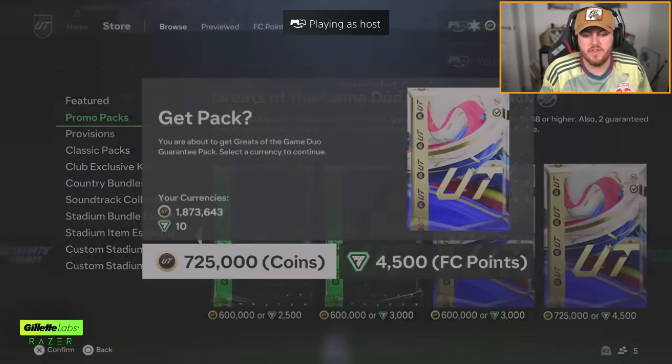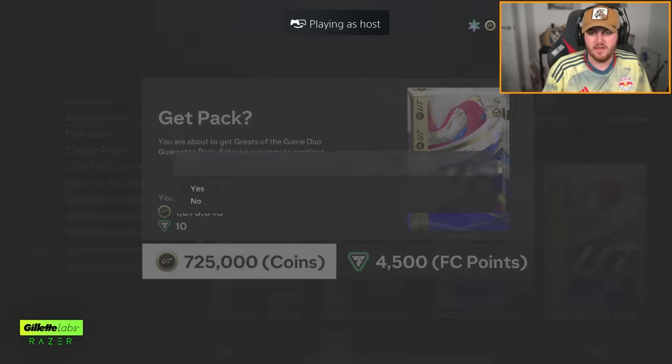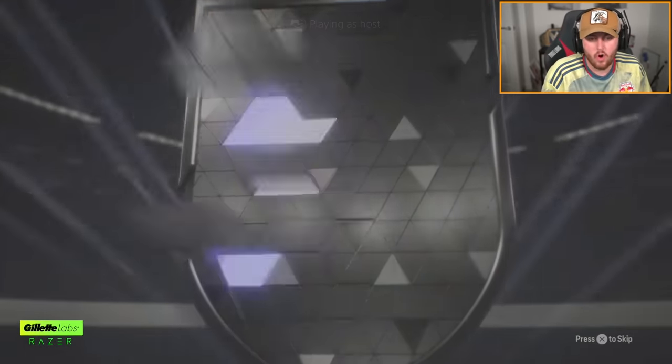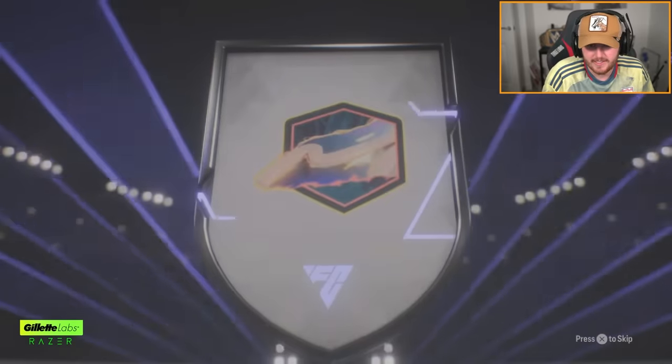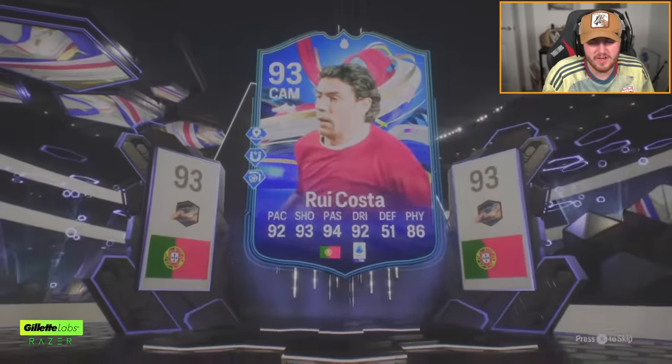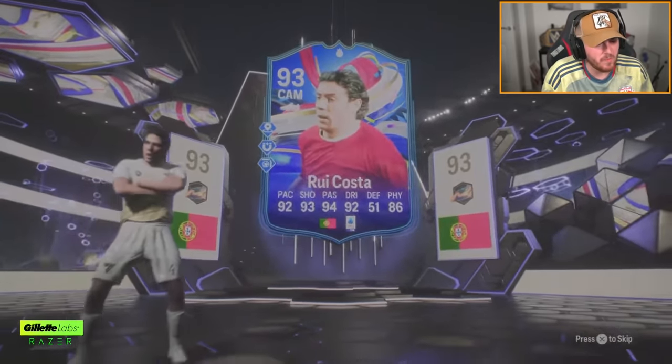Nathan's doing the new store pack with coins - let's see what he gets. Icon please - yes, good start! Who we got? Portugal CAM, Rui Costa.